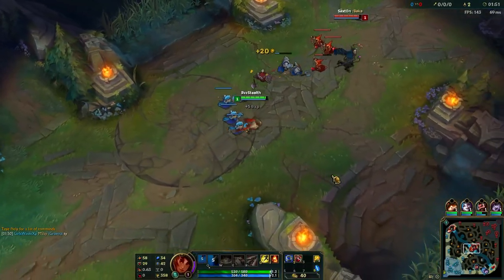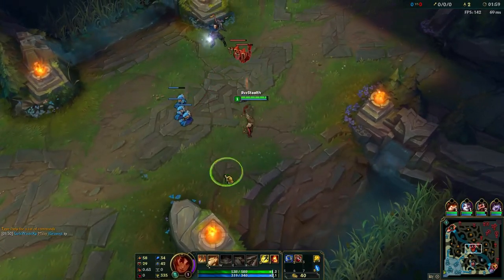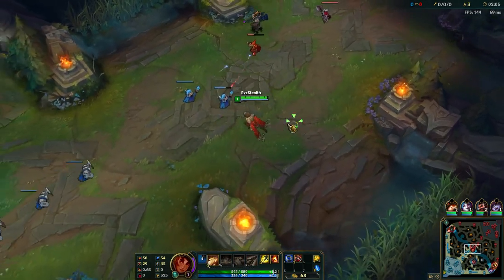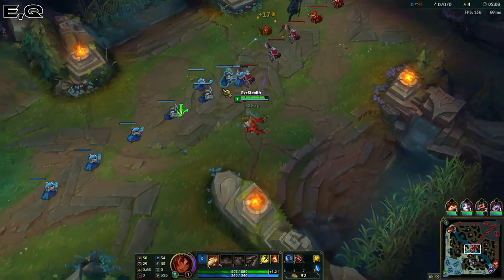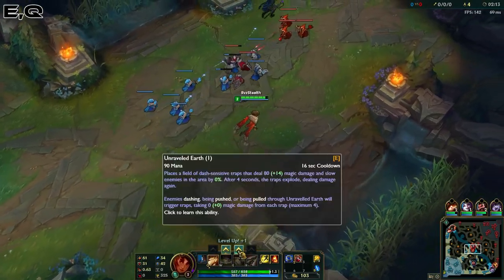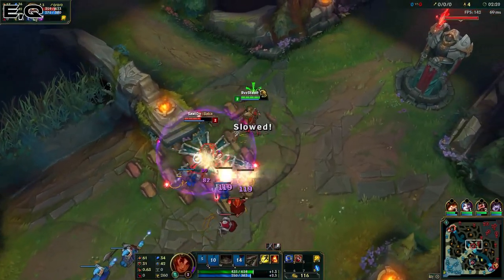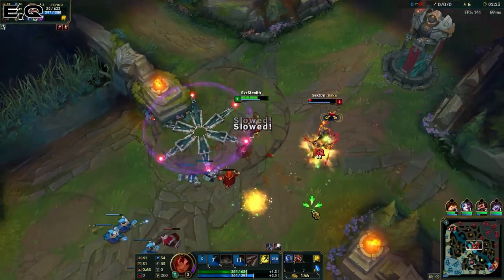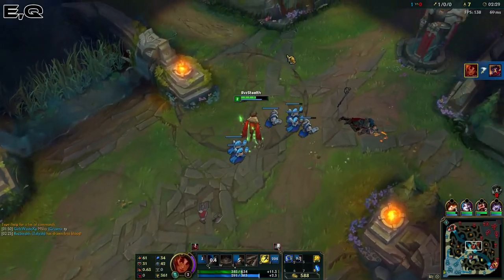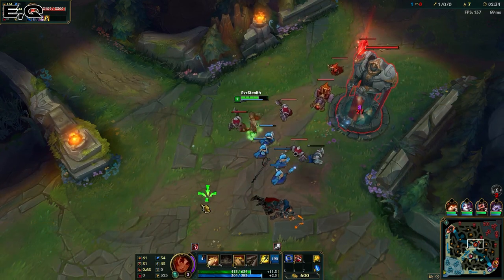The final combo is for when you are in the laning phase at level 2. I like to skill E at level 2 and Q at level 1. You can use your E to slow the opponent and then follow up with your Q, getting at least 2 or 3 Q shots off. If you are running Ignite and they're around half HP, this combo will probably end up killing the opponent. If you're going up against a melee champion, it's actually really easy to get first blood with this combo.